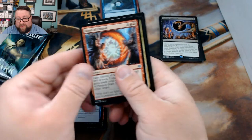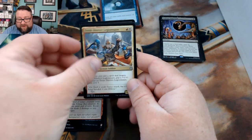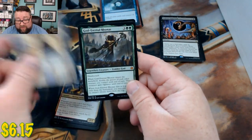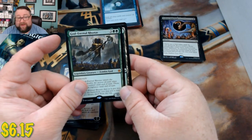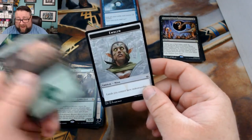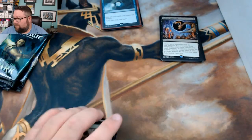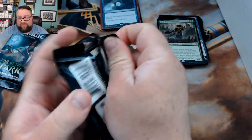Next we got Bond of Passion, 10th District Legionnaire - this guy's seeing some play right now - a Dovin Hand of Control, and then God-Eternal Rhonas - we got a mythic! Also pulled a Nissa emblem. I still drew a blank on her full name. But a mythic - not too shabby.